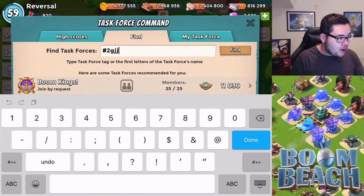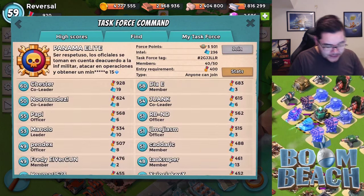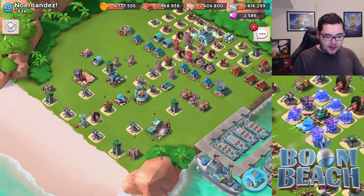We're looking at the comment of Noherandes. He's in Panama Elite and he's actually the co-leader, level 50 with 624 victory points. That's actually quite significant — 600 and above is what I consider noteworthy.